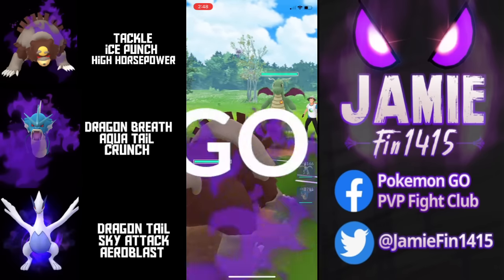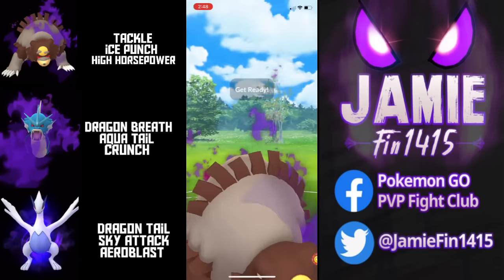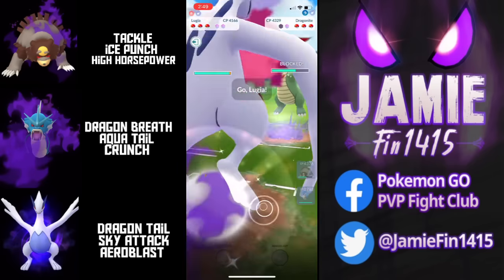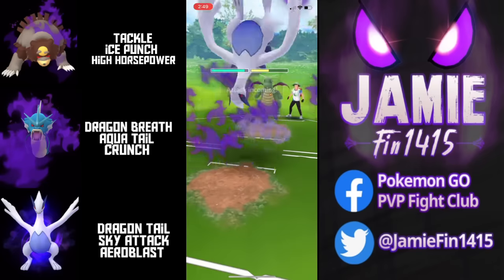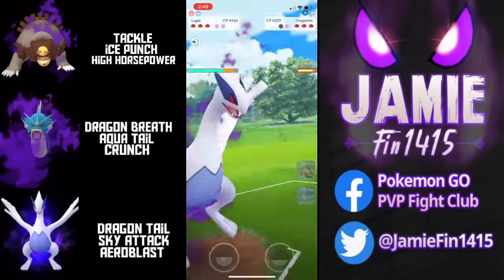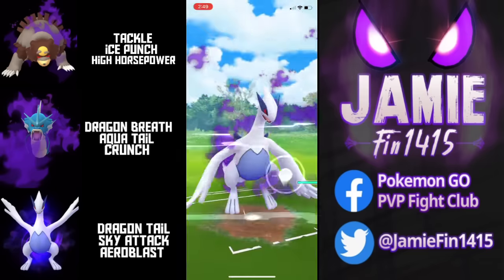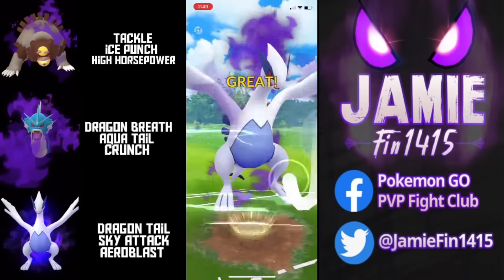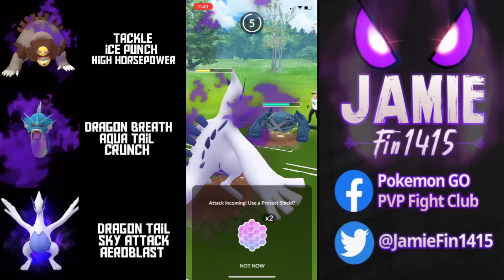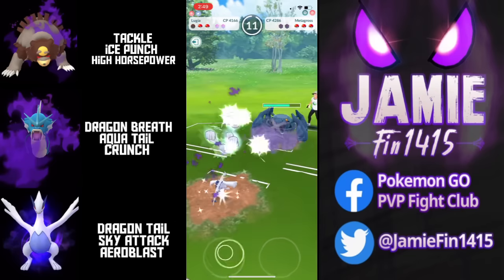Heading into the next battle, we lead Ursuluna into Dragonite — another shiny, very nice. Does the opponent know about the double super effective Ice Punch? Because if they don't, they're about to find out. Ice Punch, no shield. Boston safe-switches into Lugia, and despite us being a Shadow, that Dragon Claw just did nothing. The opponent sends out Metagross — this is almost certainly double Steel. Boston full-sends the Aero Blast; despite being resisted it does around half their HP. The opponent is now all shields down.